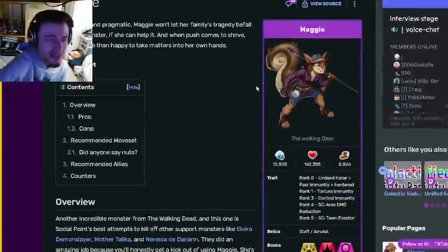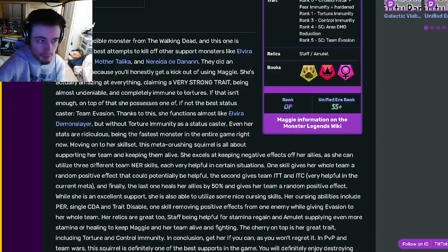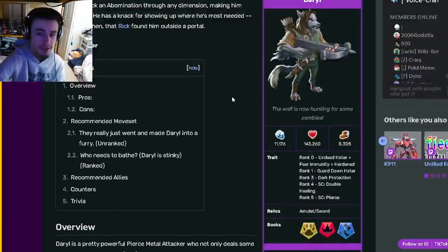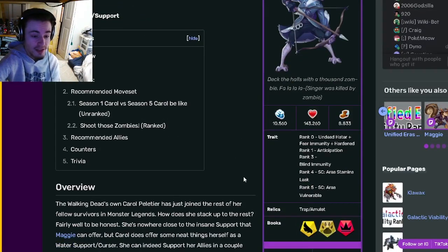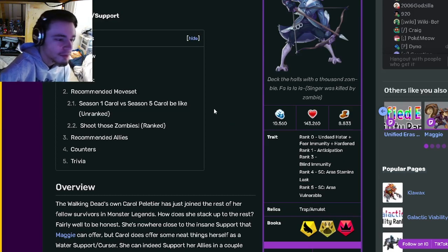I do think that Maggie is the best one out of the three — she is very, very powerful. But if you want to buy multiple, you could go for Daryl as well, because both are really, really amazing. And if you really want to buy multiple, you could buy Carol as well on top of those two. Make sure to get Maggie and Daryl first because they are better, but you could get Carol and use all three on a team and it would work really great. Don't forget to like, share, and subscribe for more videos like this. Goodbye.